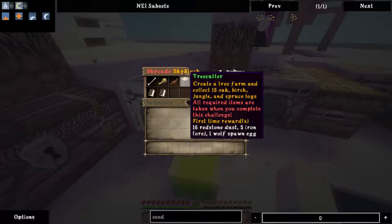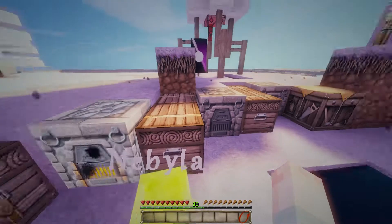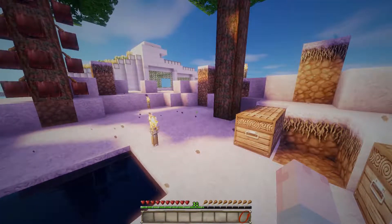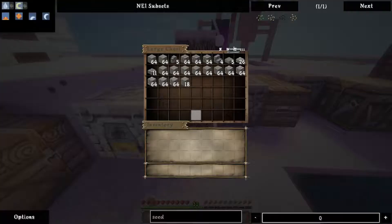Create a tree farm and collect 16 oak, birch, jungle, and spruce logs. Yes, this is something I absolutely want to do — make a tree farm. That will probably be over in that corner somewhere, away from all our other farms. Have to add that to my list.